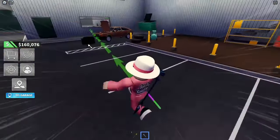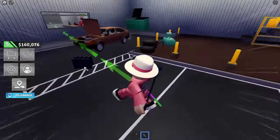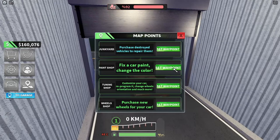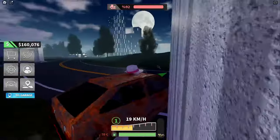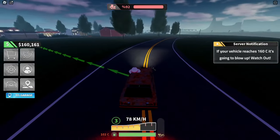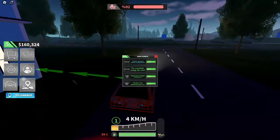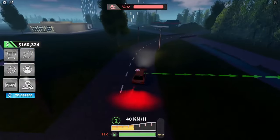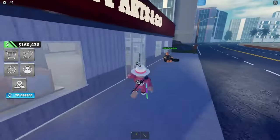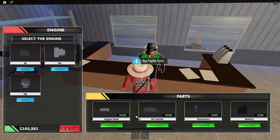Back to the garage. We need to purchase an I4 engine block — 9,000 dollars. We went from 200,000 down to 160,000 — this is so bad. Let's grab the engine block, put it back in the car. The engine is at 92 now — not bad, we're looking good. Let's take this car and get a paint job on it. We need to head to the paint shop and fix the car color.